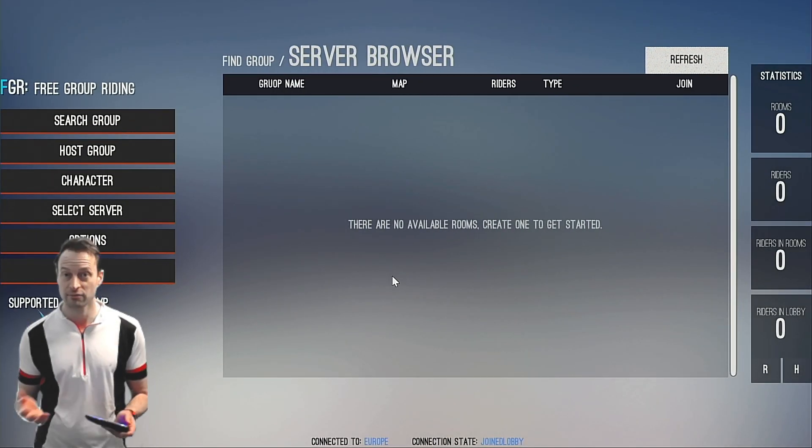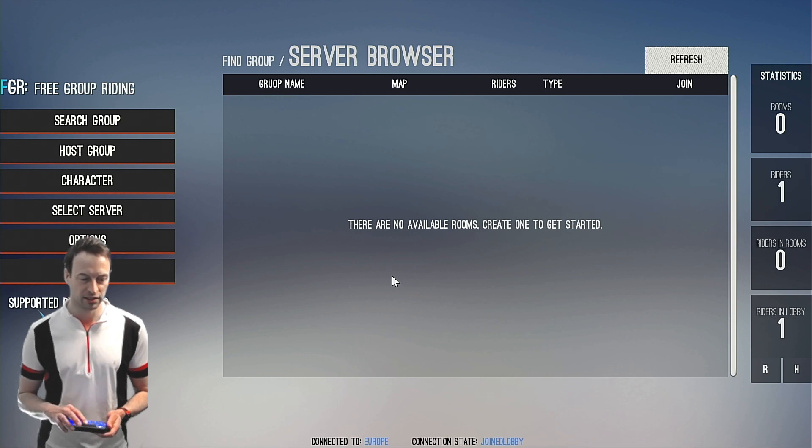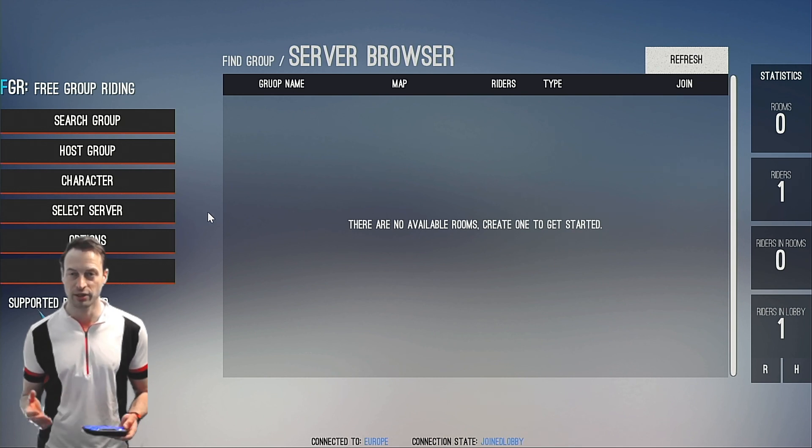You pop in your name and it connects to a server — it's connected to the European server, you can see that down below at the bottom. It says I've joined the lobby. You can select some options that you can see just above my head, and Host Group Ride is obviously the one you want to do. You can select a different character and change the server if you need to, and there are some other options you can click, but they're not yet fully populated.